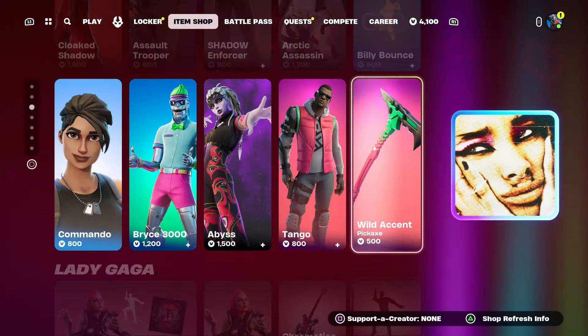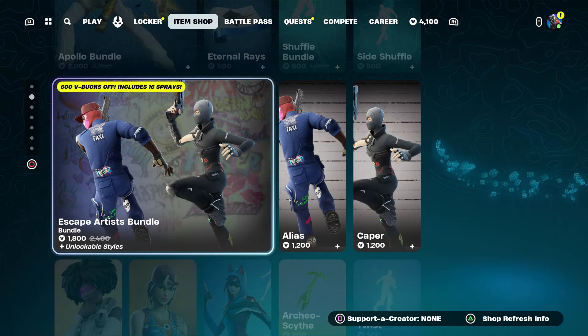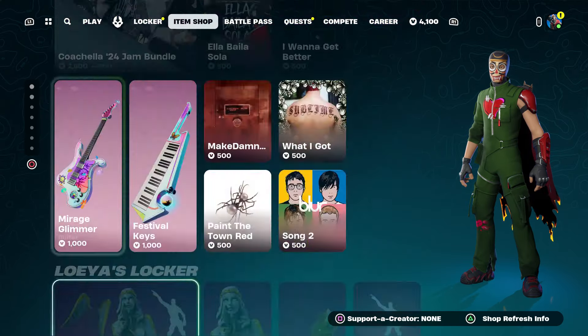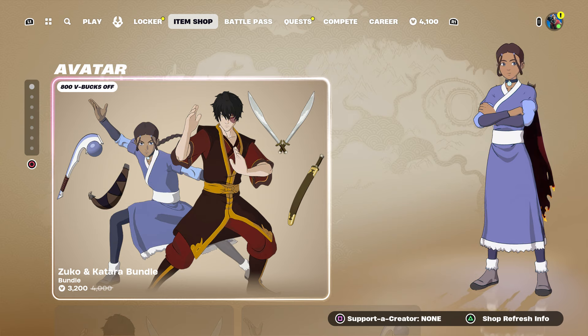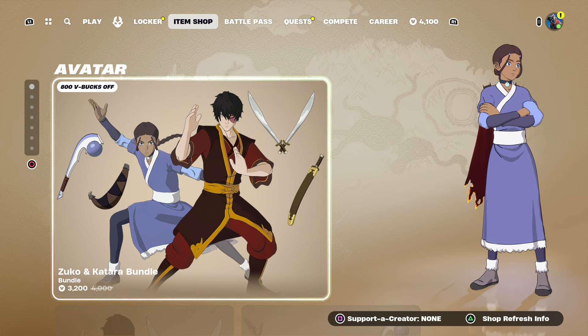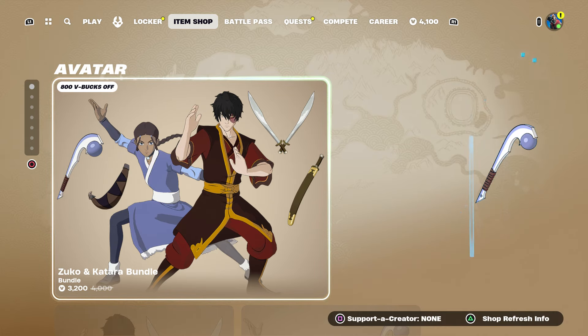Let's talk about Craytor and Travis Scott and when they're coming back. For anybody that does not have Craytor, you can basically get him for free by following these steps — including Craytor's pickaxe, Travis Scott's pickaxe, and even the Travis Scott emote.